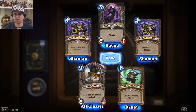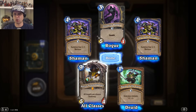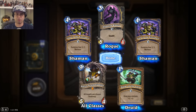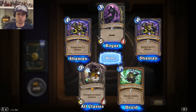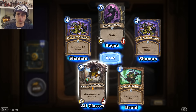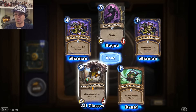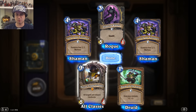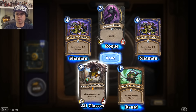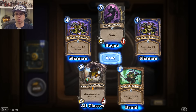By all accounts, this is one of the dumbest, one of the goofiest legendaries ever made — Mayor Nogginfogger. All targets are chosen randomly. So if we take that at full face value, even your weapon: let's say you're a warrior and this guy is down on the board — you try to attack with your weapon and you could attack anything, including your own minions, maybe. I think it's going to be pretty pointless in general, but it would probably be pretty good in some tavern brawls.